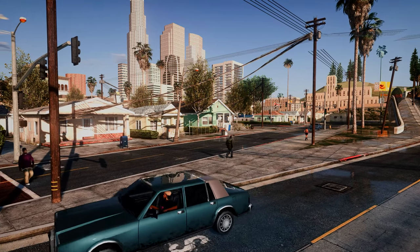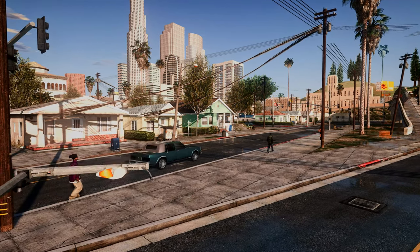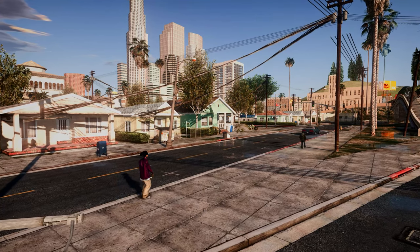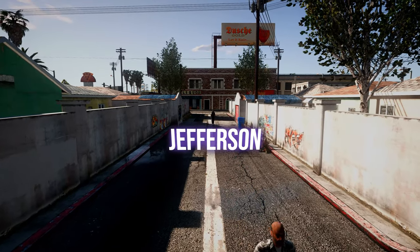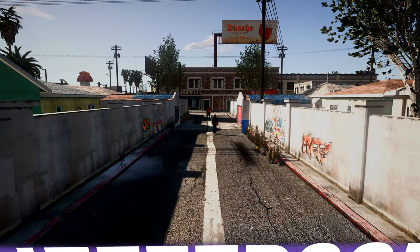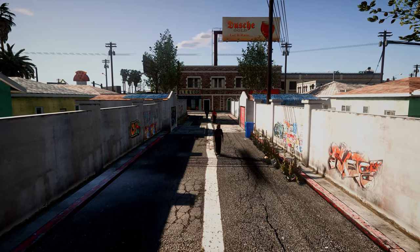Next up on our list we have Idlewood Retexture. This mod focuses on updating the textures and appearance of the Idlewood area in Los Santos, giving the neighborhood a more modern and polished look. Similarly, Jefferson Retexture updates the look of the Jefferson area in Los Santos. It adds new textures, models, and even graffiti to the game, making it feel like a completely new location.